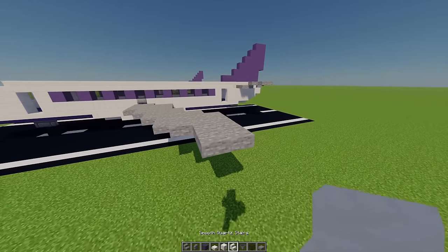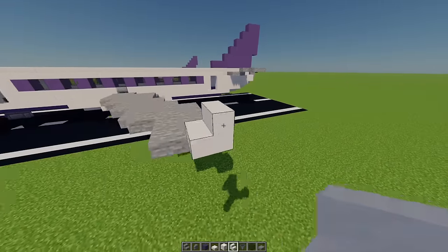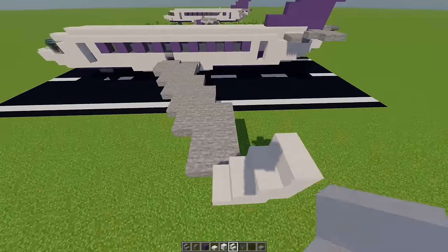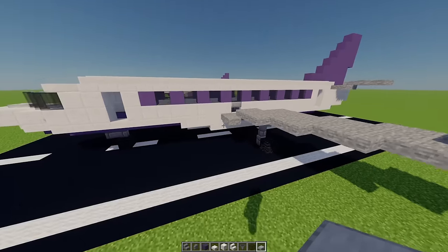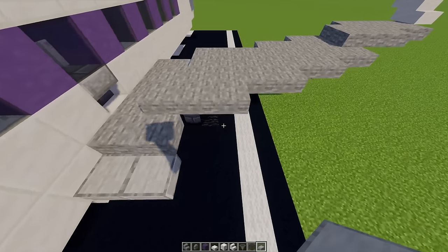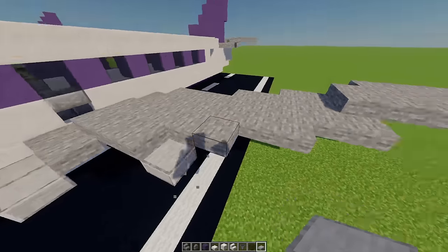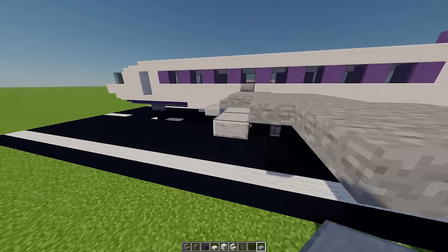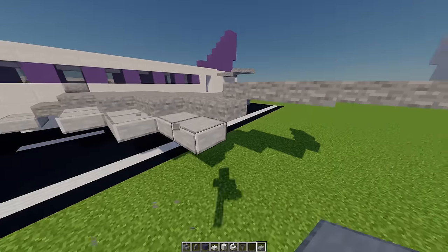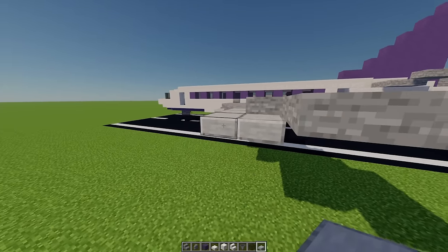Next up for our winglet — I've got some smooth quartz stairs and I'm going to place one sticking out just there, one upside down one behind that, and then one normal one on top. With some smooth stone slabs from that point I'm going to build across two, then leave a gap or two. I'm going to place more stone slabs going half a block under this top layer — two there, then another two — keeping half a block under. When I get to this point I'm going to raise this up by one until I reach this point.